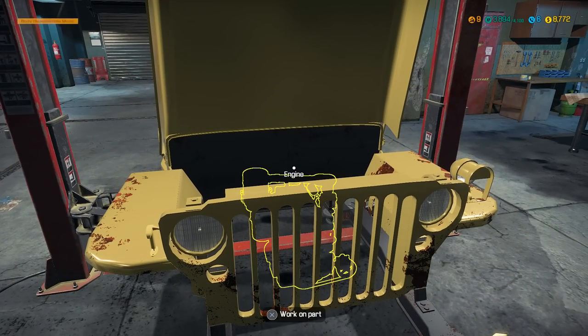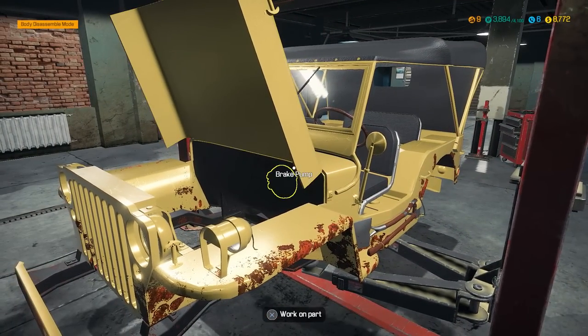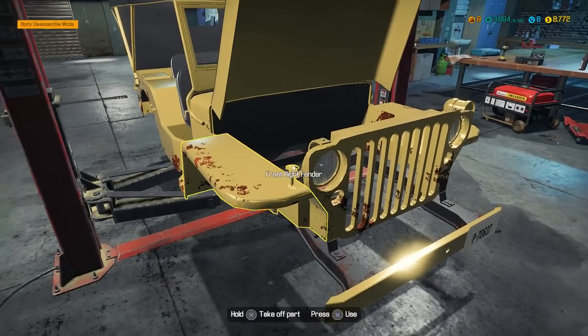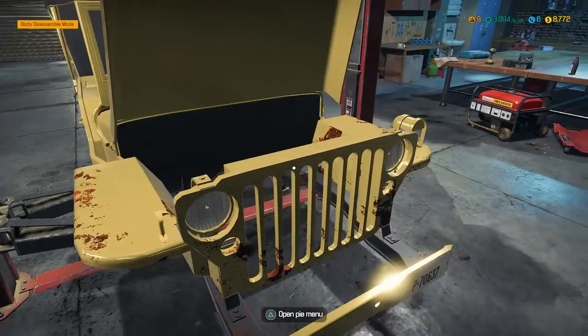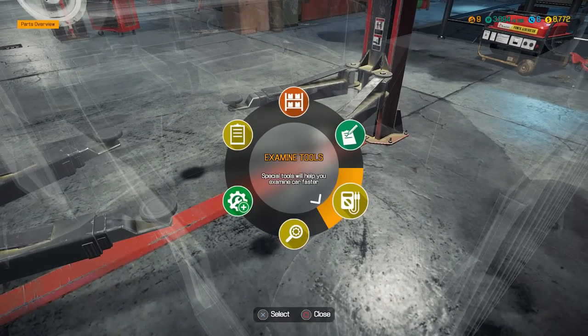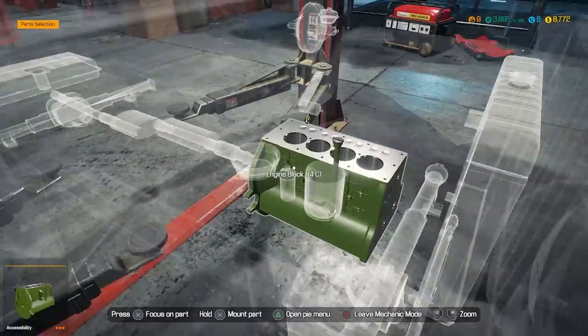I've already bought all the parts. I didn't buy any performance parts — somebody suggested it would increase how much the vehicle is worth, and I thought about it, but we spent so much money. After I sold the parts from last episode we had eighteen thousand dollars, earned another two grand, and now we're at about eight thousand, so we spent probably twelve thousand something dollars in parts. I'm hoping we get our money back. Selling the car as-is gives you $5,100, so not bad. Let's start putting it all back together, starting with the engine block.